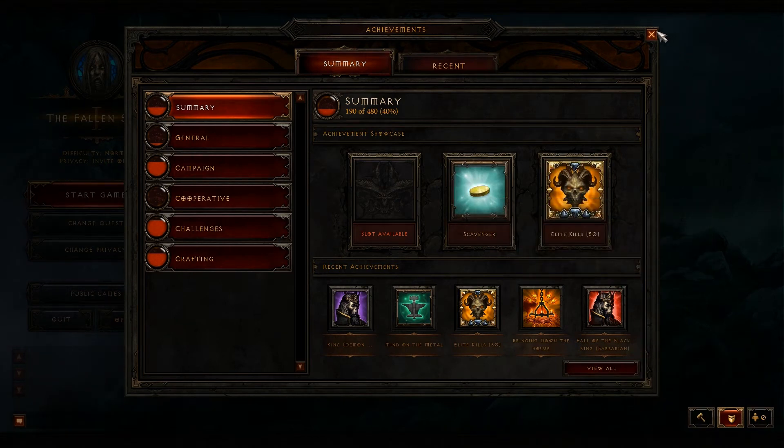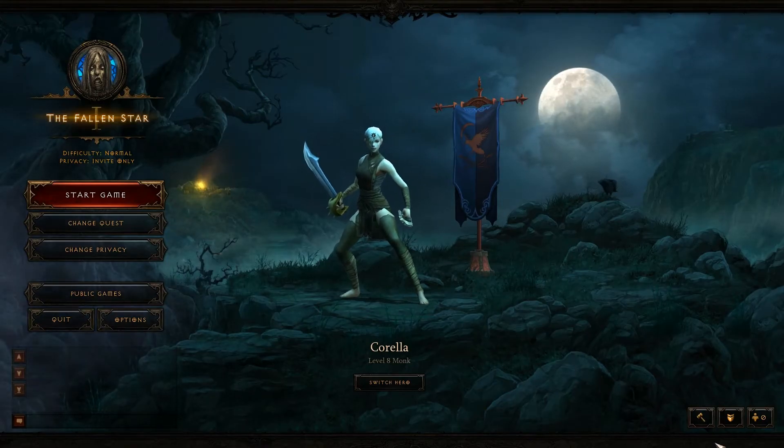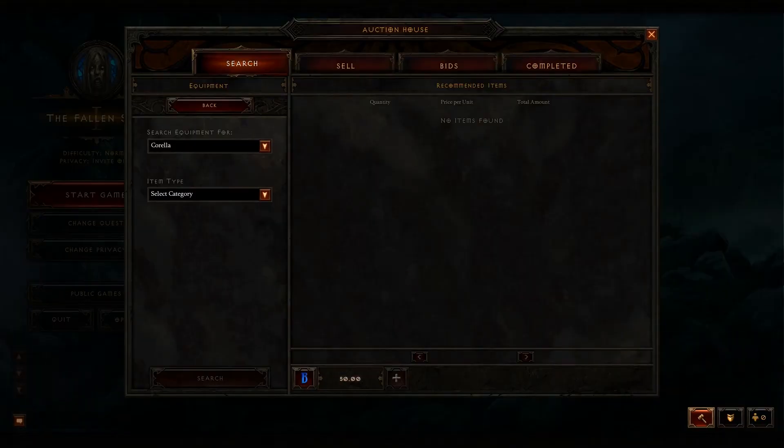I'm going to talk a little bit about the Real Money Auction House today. You'll see that it's a new feature they gave everyone — 50 BattleMet items, or BattleMet bucks for this.